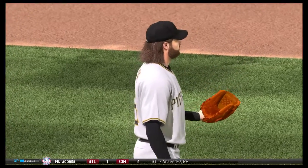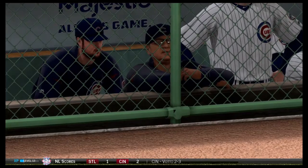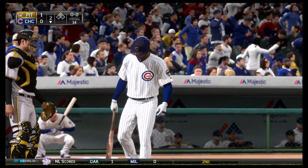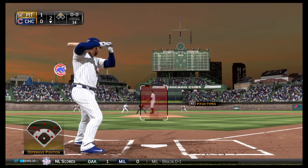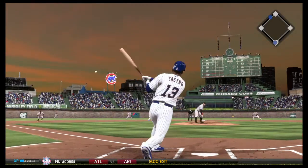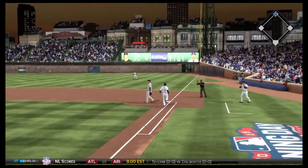Puts the pressure on right away as they get the tying run up at second on the leadoff double. Starling Castro gets an opportunity now. With his guys down by a run, at the very least, you need to try to shoot something to the right side — hopefully get that runner over to third with one out. First pitch on the way, swung on and rolled softly to third, and a good throw gets him out.